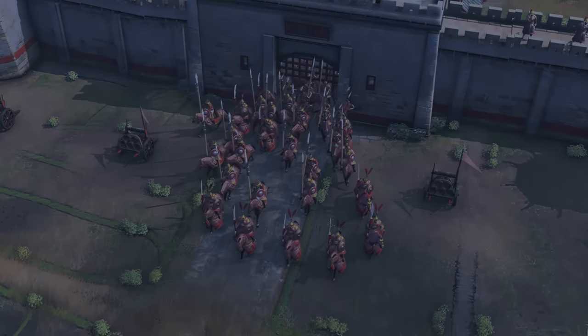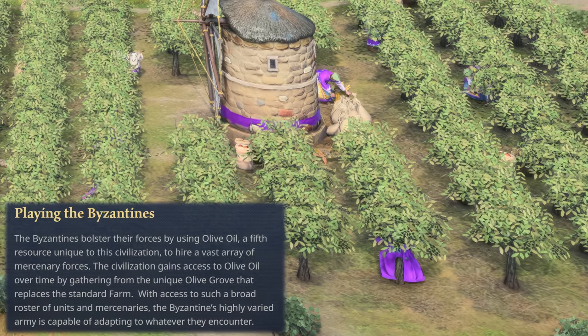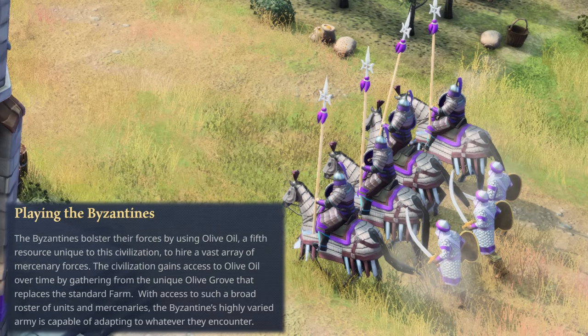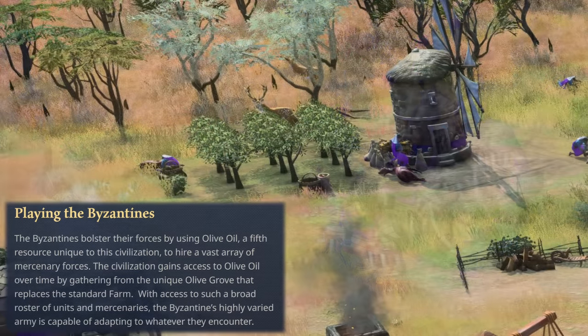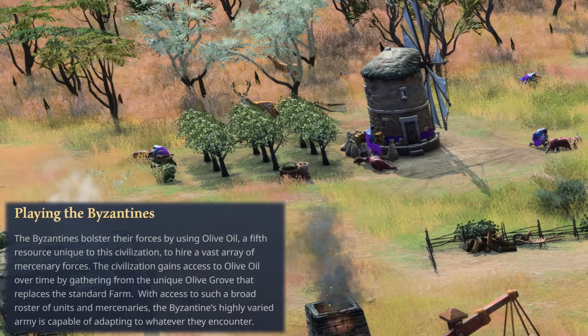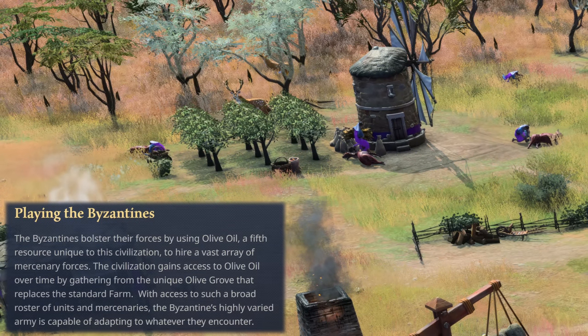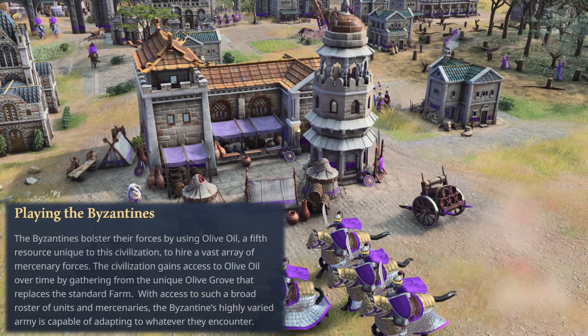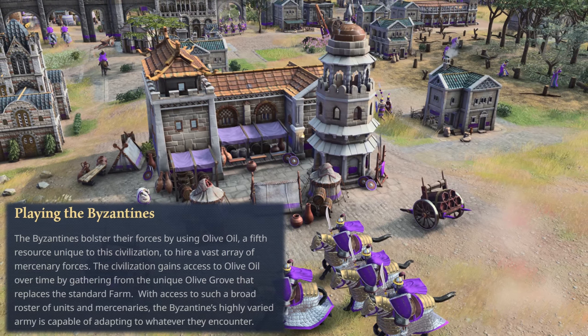So how do the Byzantines play out in Age of Empires IV? The Byzantines bolster their forces by using olive oil, a fifth resource unique to this civilization, to hire a vast army of mercenary forces. This civilization gains access to olive oil over time by gathering from their unique olive grove that replaces the standard farm. With access to such a broad roster of units and mercenaries, the Byzantine's highly varied army is capable of adapting to whatever they encounter.